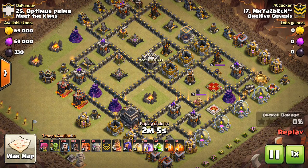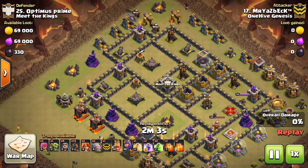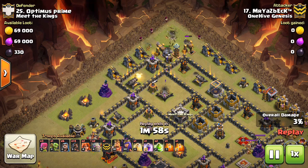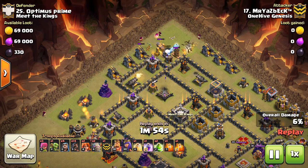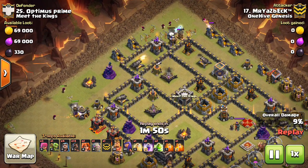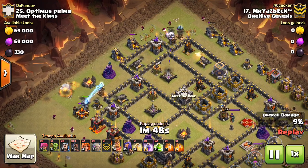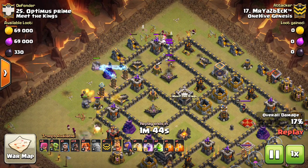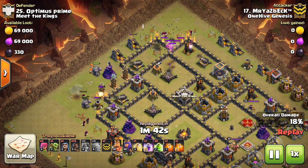But if you have a few Valks, they'll run out in front to buildings they're touching, which are often farther than other buildings that everything else is targeting. They'll get out ahead, they'll trigger those giant bombs while the rest of your kill squad is still safe behind. They will die when they hit that many giant bombs, but it's a good investment to get that taken care of ahead of time so your big bowler kill squad isn't going to get blown up by that giant bomb set.